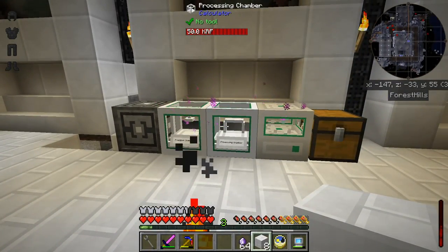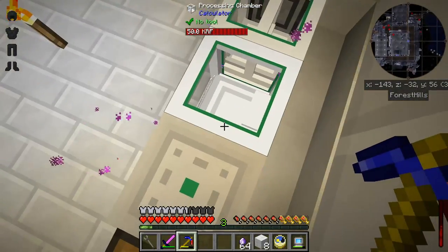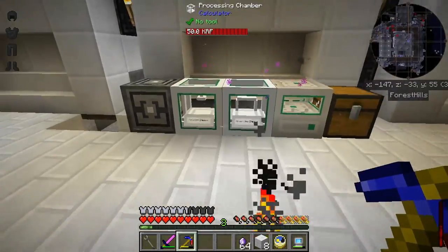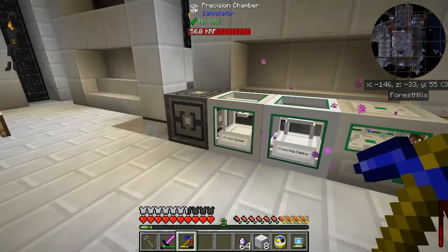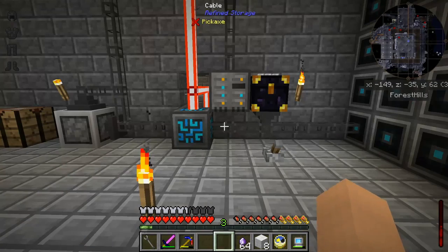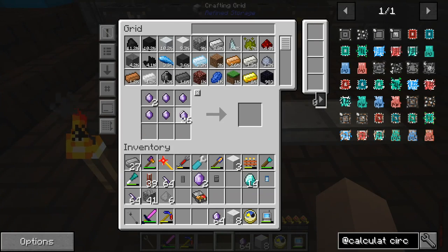So after troubleshooting I have come to realize that there is actually an exception being thrown whenever you're trying to extract out of any of these calculator devices. It's actually in the sonar core. I created a trouble ticket with the mod author, so hopefully that can be resolved in the very near future.